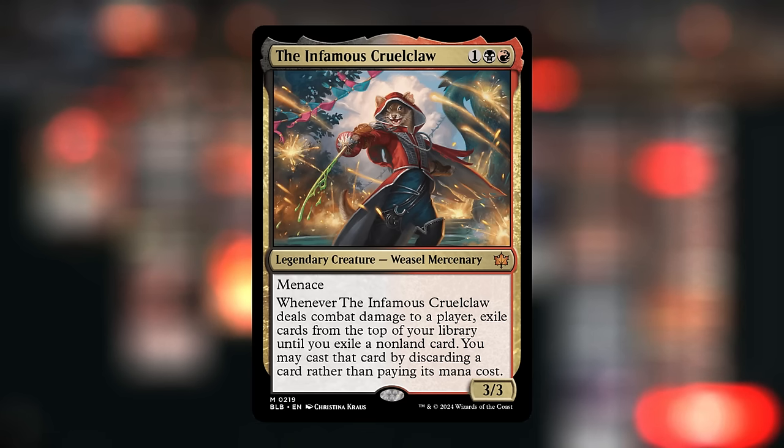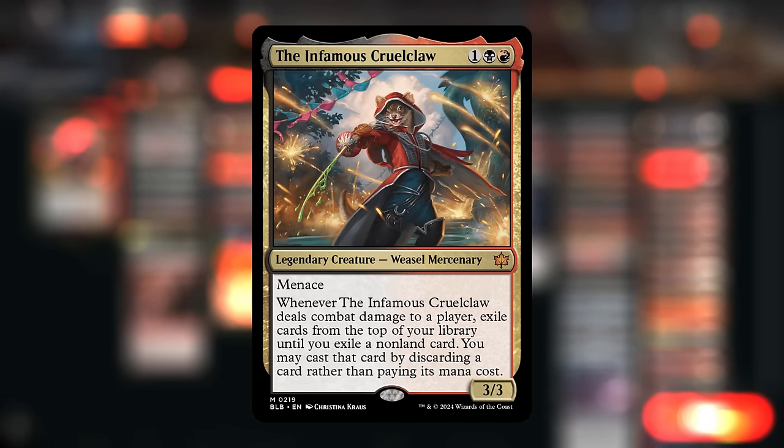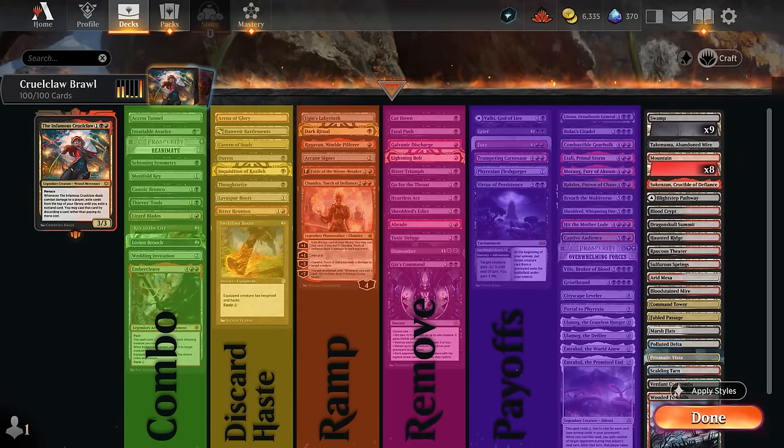This is pretty easy to accomplish since Cruel Claw already has built-in evasion with menace, so it often just takes a single removal spell to clear a path. We can also provide other ways to make Cruel Claw unblockable in case the board stalls. I've split the deck into a few different categories - by far the largest are the payoff cards, the cards we're hoping to hit when we connect with Cruel Claw.